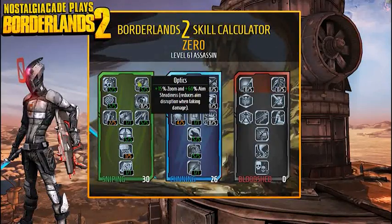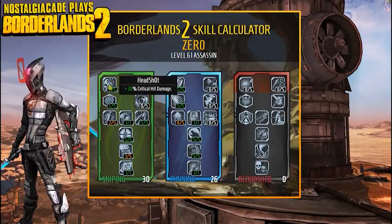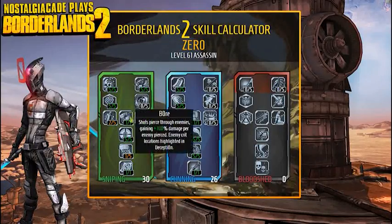Optics gives 15% zoom and 60% aim steadiness so your crosshair doesn't shake as much when aiming. It also reduces aim disruption when taking damage, so if you're getting shot you won't bounce all over the place. Then Killer — after you kill somebody you get 50% crit hit damage and 75% reload speed. Put five into that just to move on to the next rank, and it'll stack with the 20% headshot.